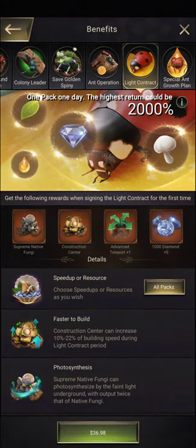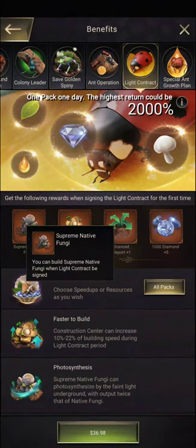If you sign the light contract, during the period when your light contract is on, you will be able to place a building called the supreme native fungi, and this will produce more passive fungus constantly for you.